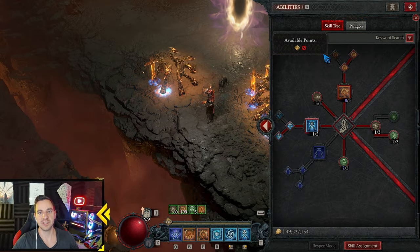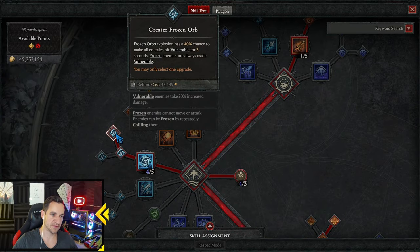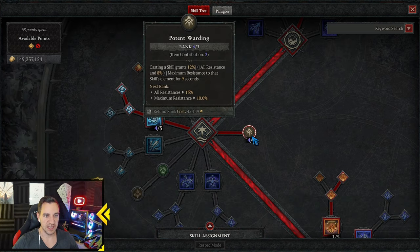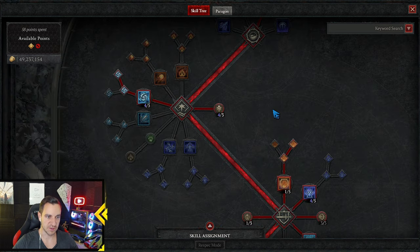Let's look at the skill tree — very simple. We have frozen orb up here, only one level; the rest comes from items. We want the Fire Orb explosion to have a 50% chance to make enemies vulnerable, because that really ups our damage. We focus on vulnerability and immobilize as our crowd control. Then we have Potent Warding — that's purely for survivability. You definitely want three points in that.